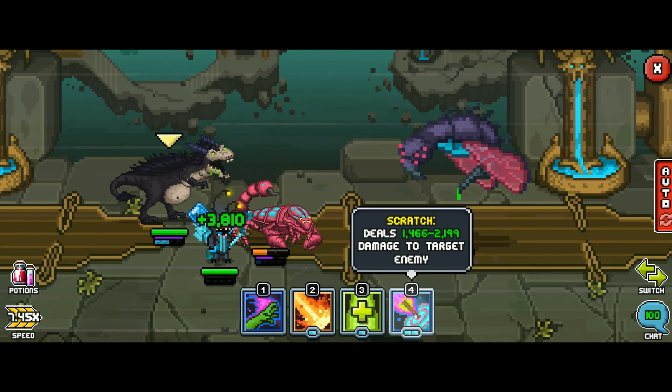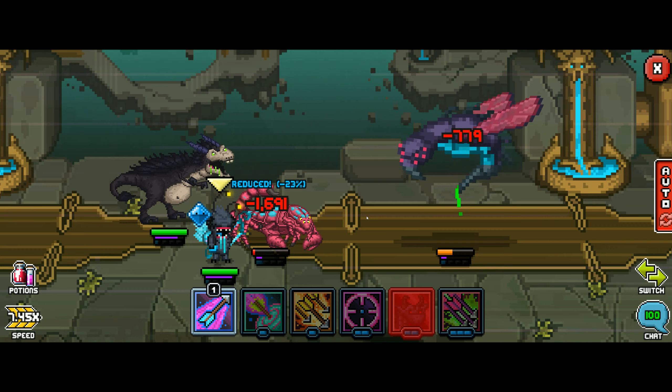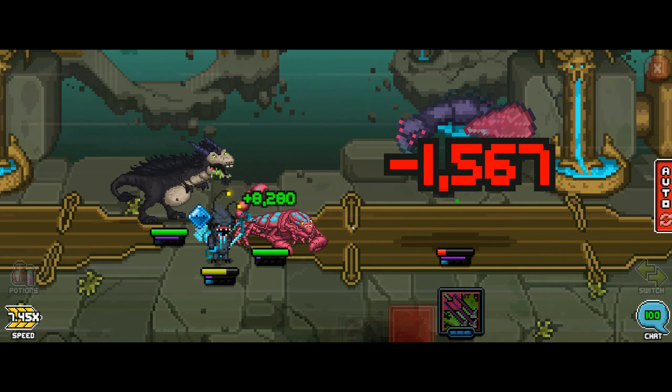Similar to the other bosses, I'm just going to throw potions at it, use my most damaging skills, and dump all my SP as fast as possible. With a little bit of luck that should get you through another flag. I'll see you guys in the next video — stay tuned for much more to come.